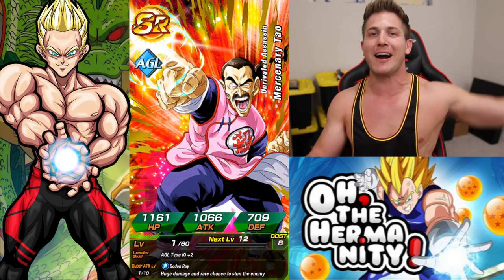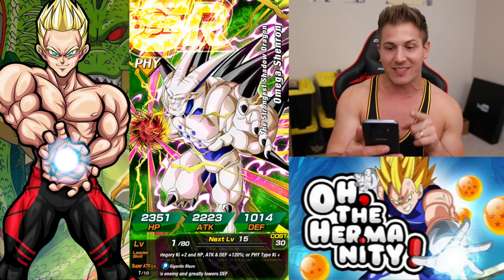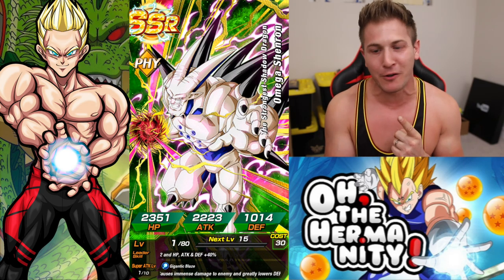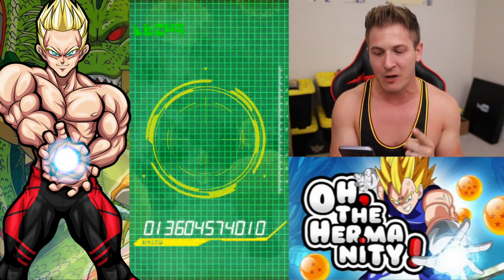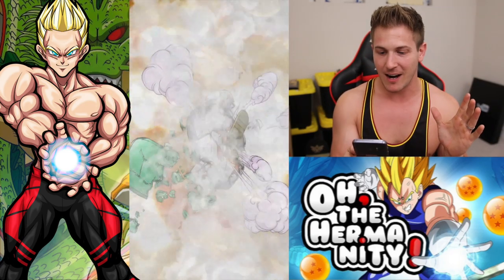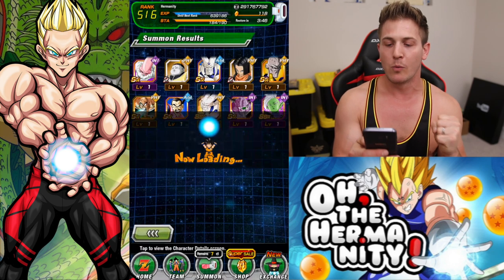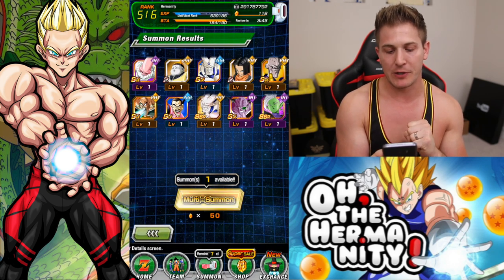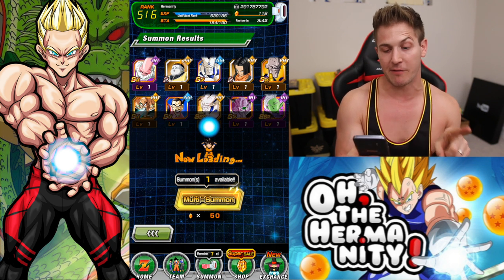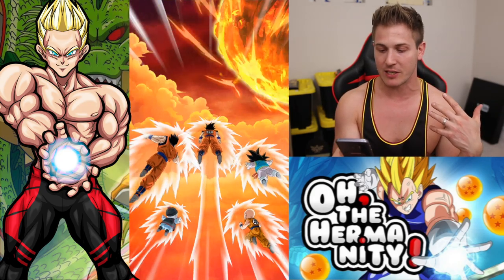I will take an Omega Shenron — I barely ever pull this unit and I need two more dupes. Incoming Fizz Broly right now — Justice Zamasu. I think I need one more boost to the super attack of my STR Zamasu, so I'll use him for that and then my STR Zamasu is done and I can reverse dock him back to his TUR status.